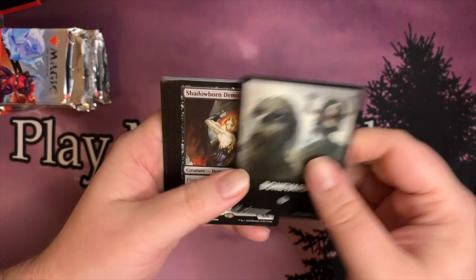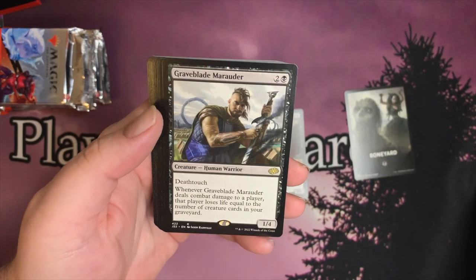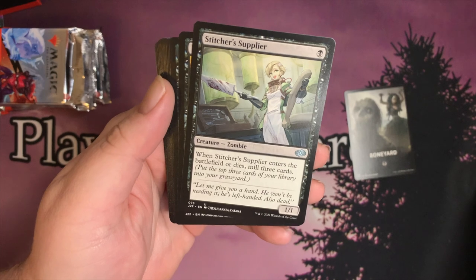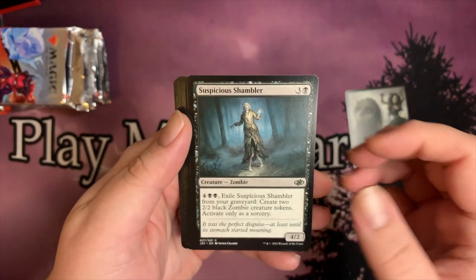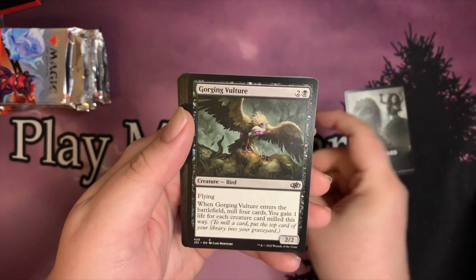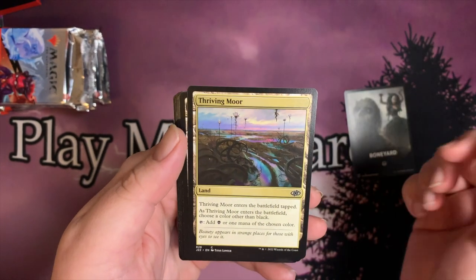We start off with Boneyard, and mythic right out the gate — Shadowborn Demon, same way we started the last video. We have Graveblade Marauder, Ossuary Rats, Stitcher's Supplier for our anime card, Liliana's Elite, Necrotic Wound, Suspicious Shambler, Ghoul Feast, Wailing Ghoul, Gorging Vulture, Mudmark Painter, and Corpse Churn.